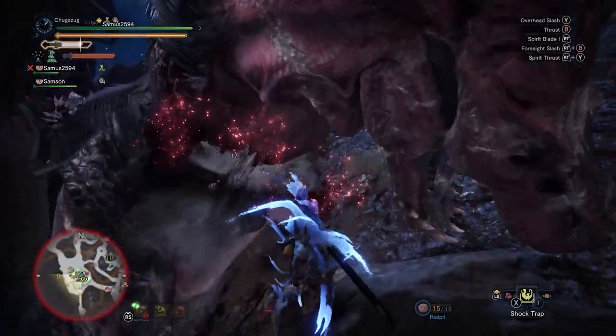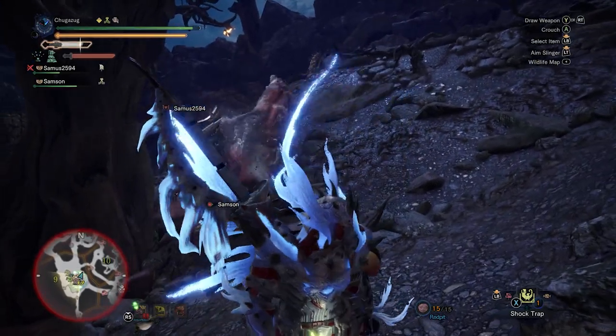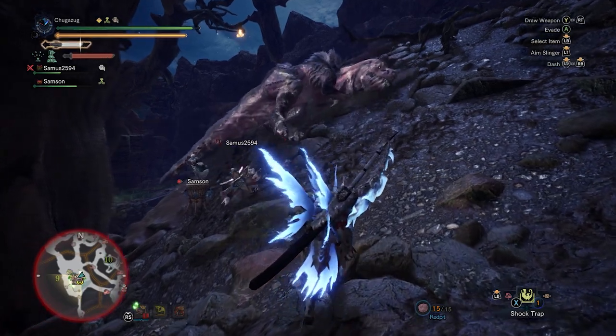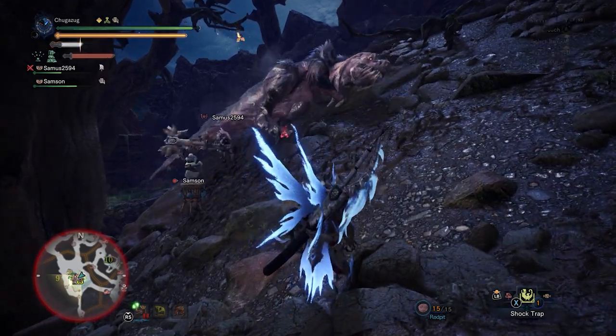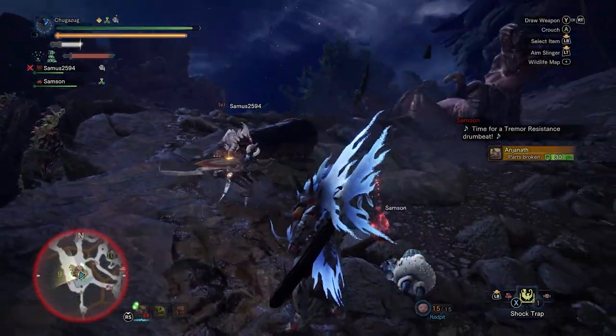If you kill the creature you will get about three cuts worth of material in the end, but if you capture the creature you will get four cuts worth of material with a huge chance at even more. You also get bonus rewards for cutting off parts of the creatures, so make sure you know the weak points for each of the monsters you are fighting.